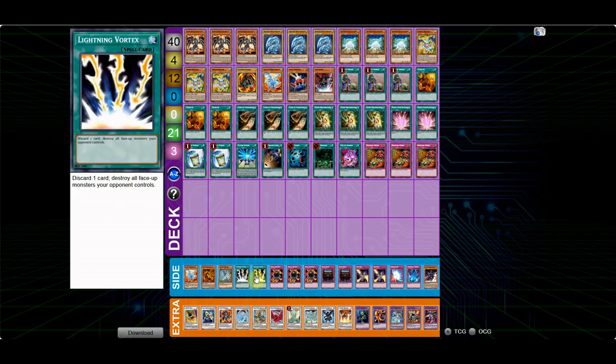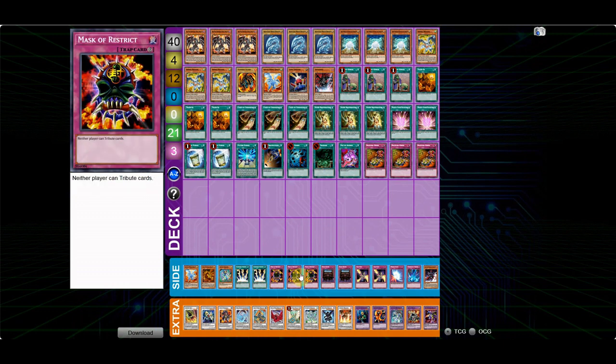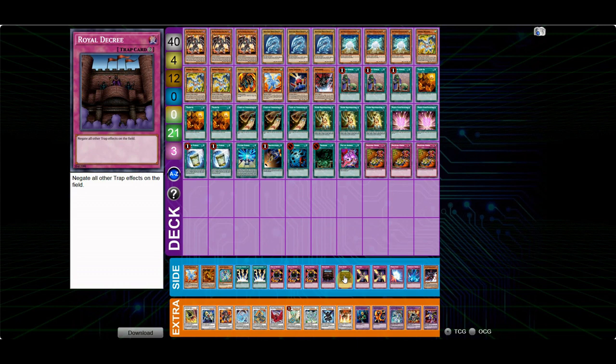The two Lightning Vortex — this is a staple; I bumped it down from three to two because I wanted space for other cards in the side and I didn't really miss the third one too much. Then the three Mask of Restrict — before Frogs, I know Frogs is a pretty easy matchup for this deck, but I just wanted something that almost guarantees the matchup stays easy, so I really like the three Mask of Restricts. Then the two Royal Decrees — this card is amazing against decks that play a lot of traps and pretty much guarantees nothing will stop you.